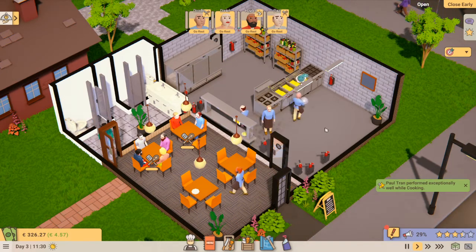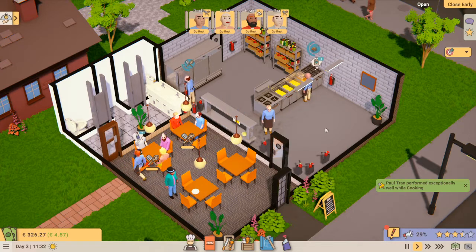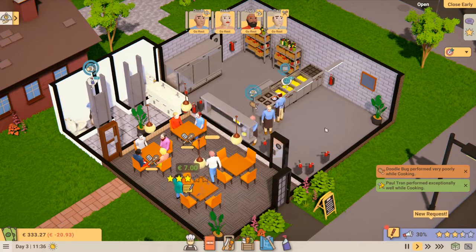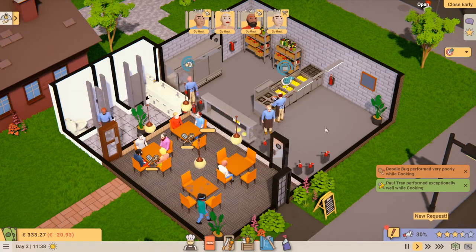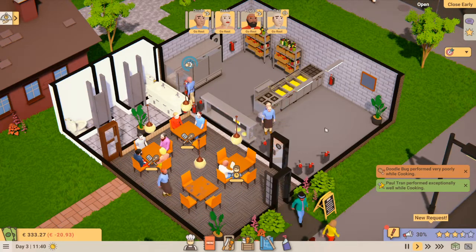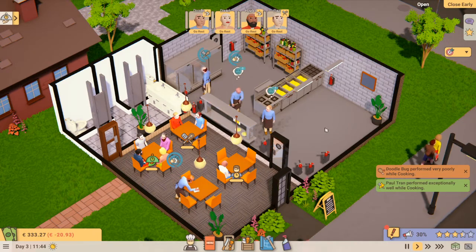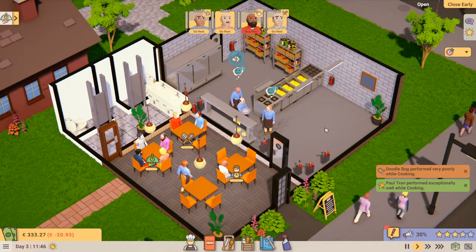Welcome guys, welcome to Recipe for Disaster. Yes, this is a tips quick guide — as you can tell by the thumbnail, this is how to sort of complete the actual campaign on the family business.